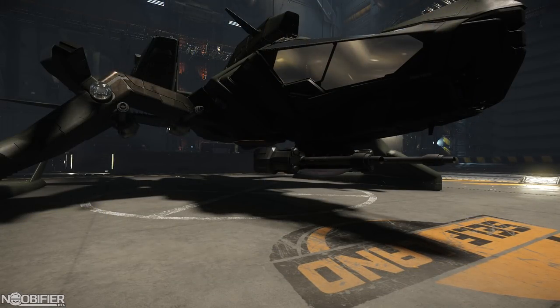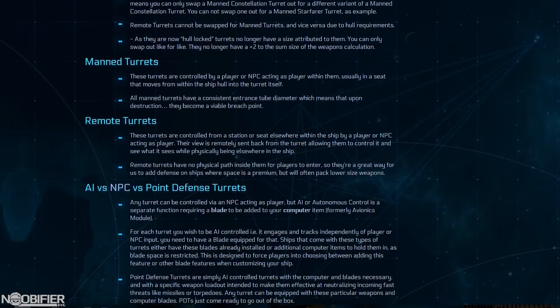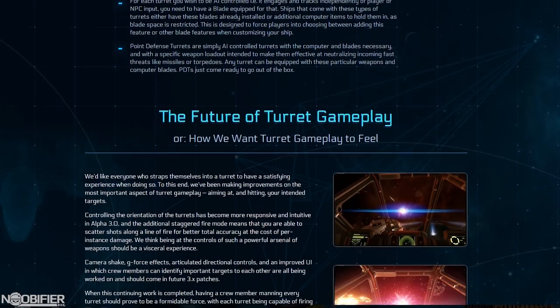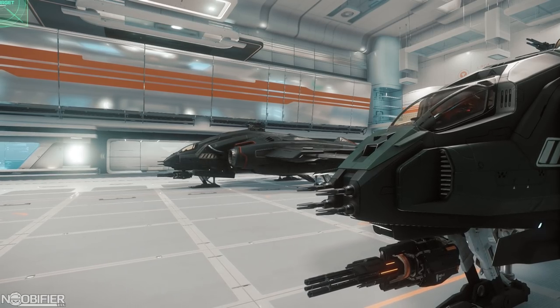Turrets can only be attached to special turret-capable hardpoints. Turrets will have their own weapon mounts but now can also mount ammo and other systems. For balance, the original turret size rating is gone, and they confirmed that turrets can only be swapped amongst ship variants. So a Vanguard Harbinger turret will fit on a Hoplite but not on a Caterpillar.